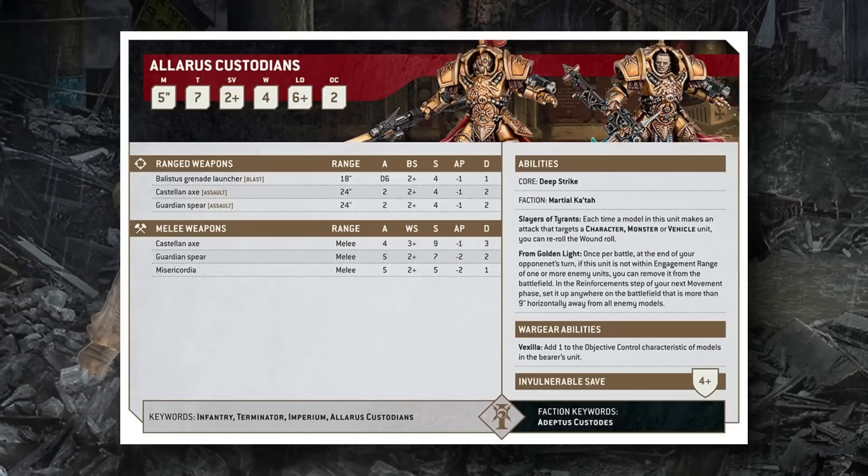This makes them incredibly good at taking objectives. The Vexilla from the Custodian boxed sets is no longer a separate character — it's just a unit upgrade, which makes more sense and will be incredibly strong. If baseline Guardian Squads start at OC 3 and can go up to 4 with a Vexilla, that would be ludicrous — but we don't know yet.